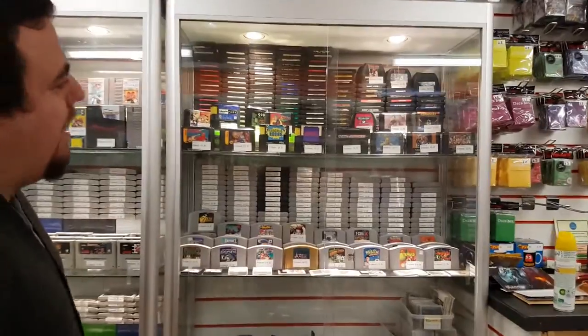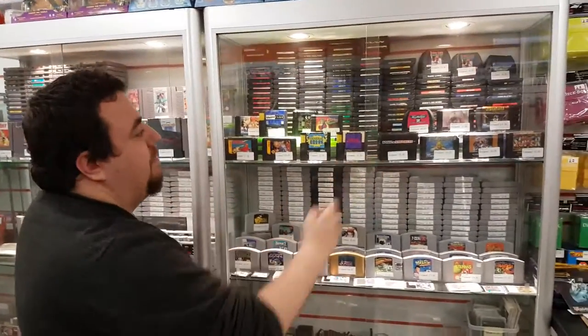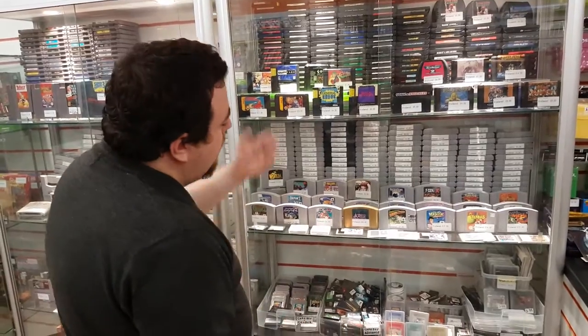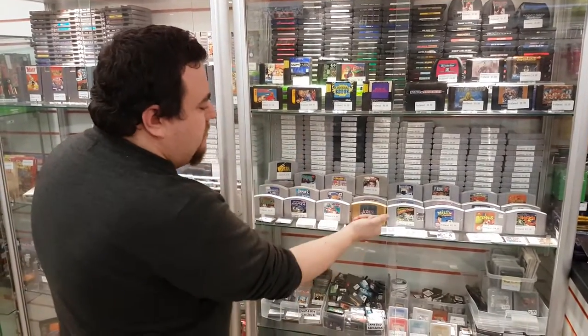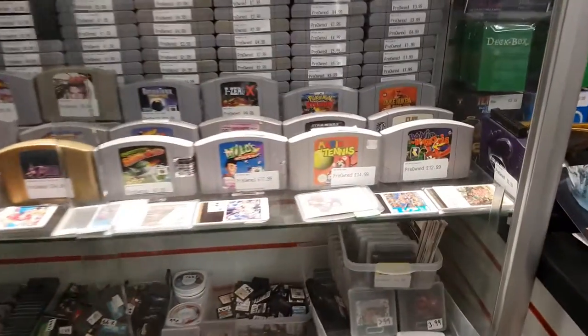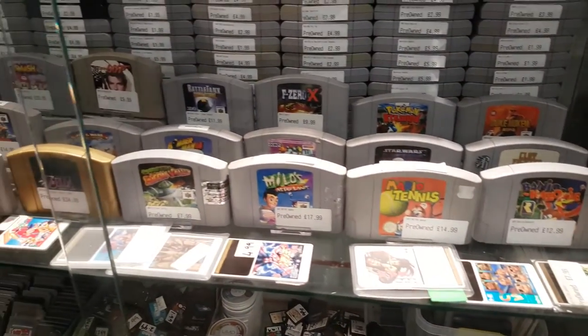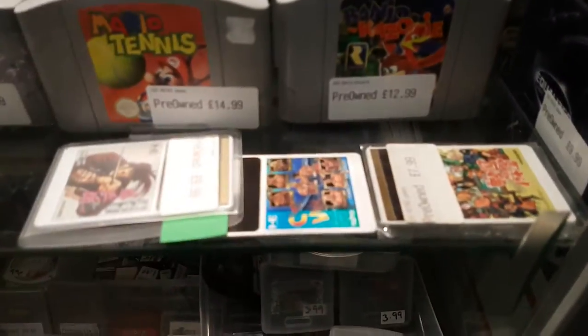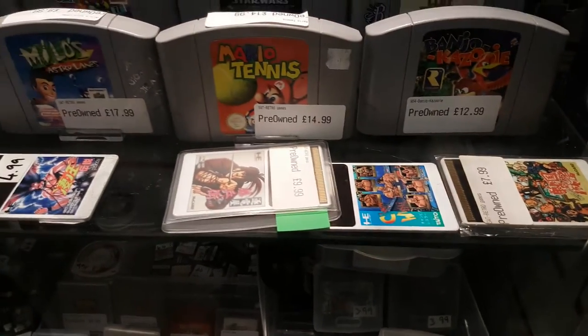If we have a look over at the cabinets, as always we've got a fantastic selection of Mega Drive games. We also have boxed games in the store as well. N64: we've got Zelda Majora's Mask, Mario Tennis, Pokemon Stadium, Banjo-Kazooie, Smash Brothers — all of the classics. We've also got PC Engine Turbo Grafx cards as well, mostly import Japanese.